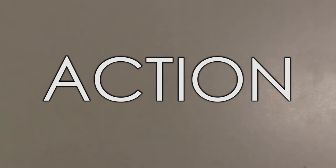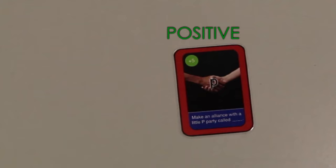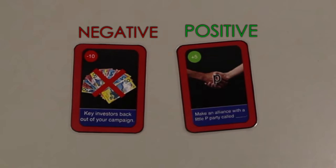Characters you receive are your political candidates. Action cards come in three different colours for the three action spheres: red is political, green is private, and blue is public. Within each colour, there are positive and negative action cards.